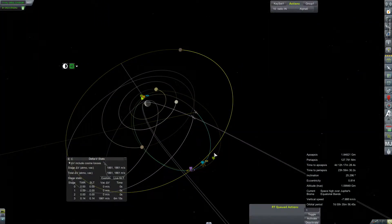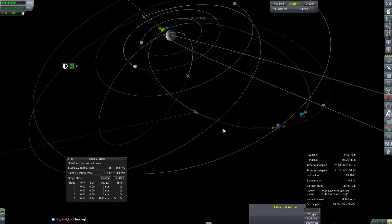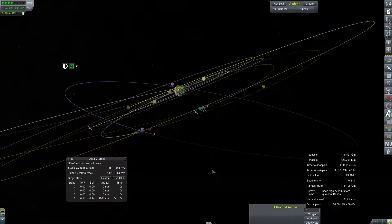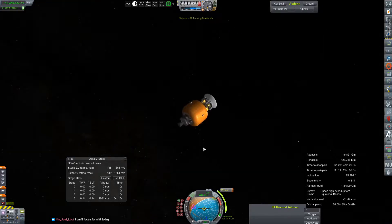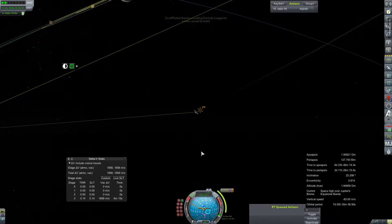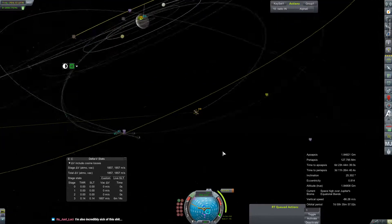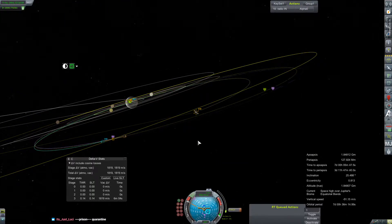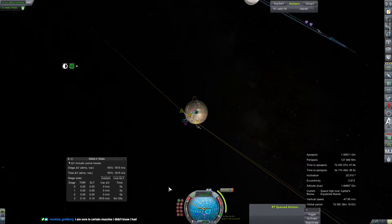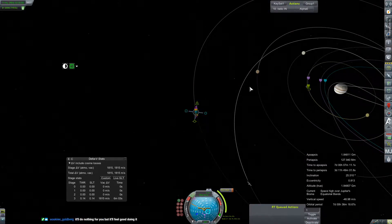Hey everybody, and welcome back to Kerbal Space Program RP-Zero. We are starting off a very crowded episode today with our Europa mission, which is setting itself up to make another flyby of Callisto in order to gravity assist its way to eventually be somewhere near its target of Europa. Then we can start gravity assisting back down again to hopefully make that encounter more worthwhile.